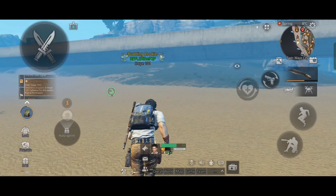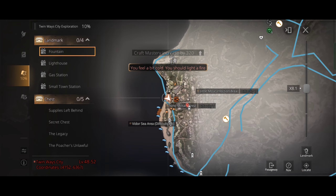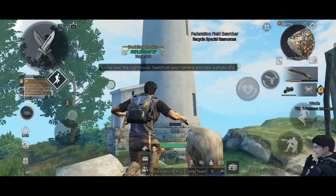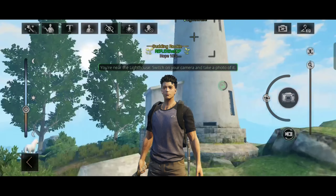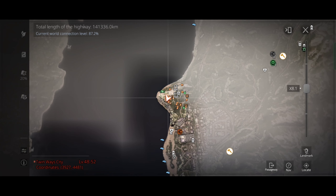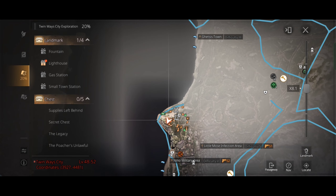And here we are at Twinways City. Let's open the map and locate the landmarks, then go there and take a selfie with the landmark. That's all we have to do to get 1 mechanical material and 5 formula shards. The rewards will vary across different maps. I hope you guys understand this well.